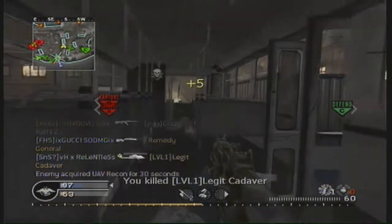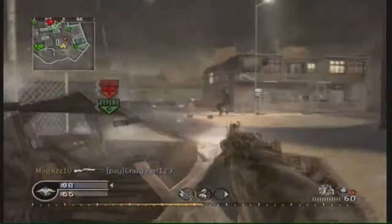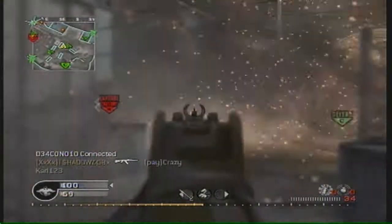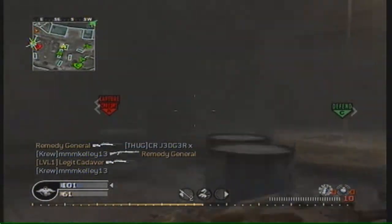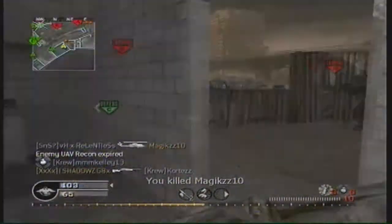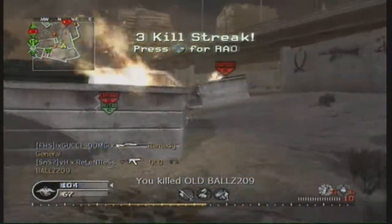A lot of people complained in Modern Warfare 2 that grenade launchers — noob tubes — were overpowered. I agree, but it was easy to fix: all they had to do was make it so that when you're using a grenade launcher you lose Perk 1. That's an easy way to stop grenade launchers being overpowered, since Perk 1 has things like One Man Army and Scavenger that make them so strong. They'd still have to deal with AT4s and RPGs though.